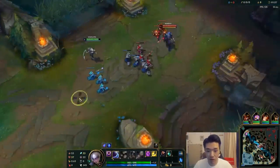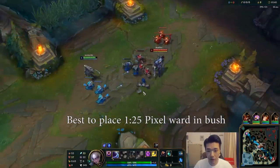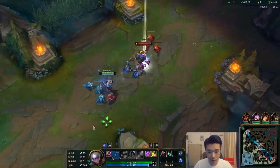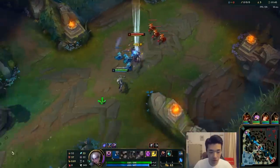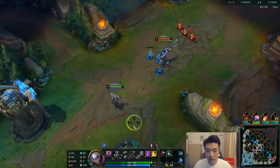I forgot to ward the river so I'm just going to do that. Right now all we have to do is play safe and get as much CS as possible. Once we get tanky enough we'll be fine against Zed.